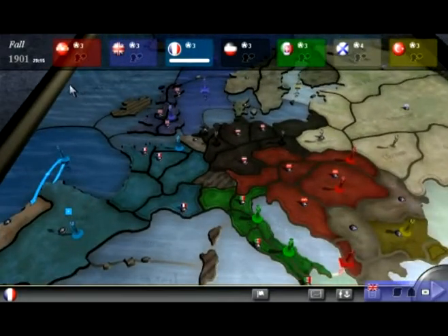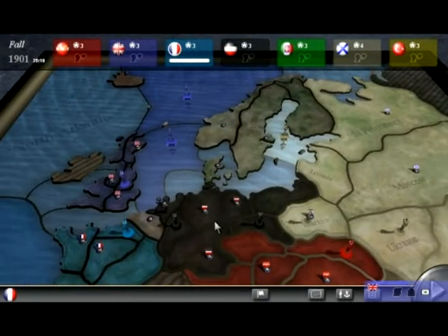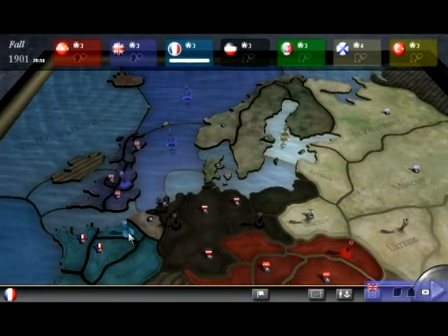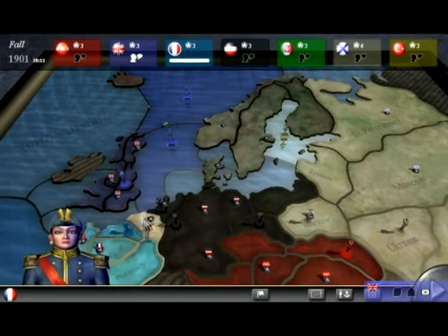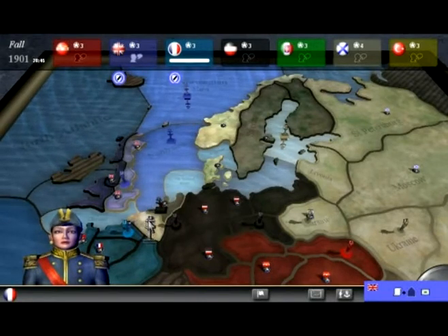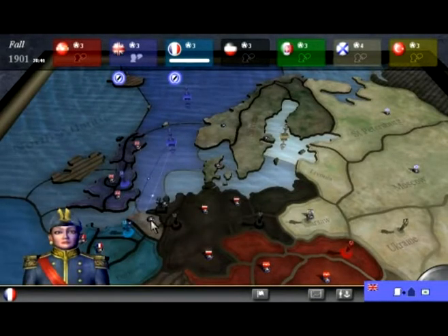Although it's already there, in order to get the unit from it, it needs to still be there at the end of the fall move. There are two halves to every move — there's the spring and the fall. I'm going to ask my ally Britain if they will help me attack Belgium.